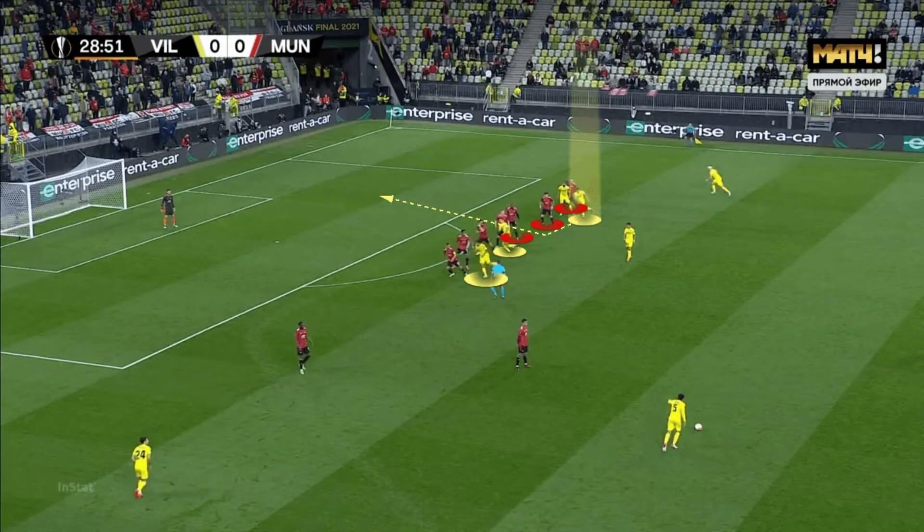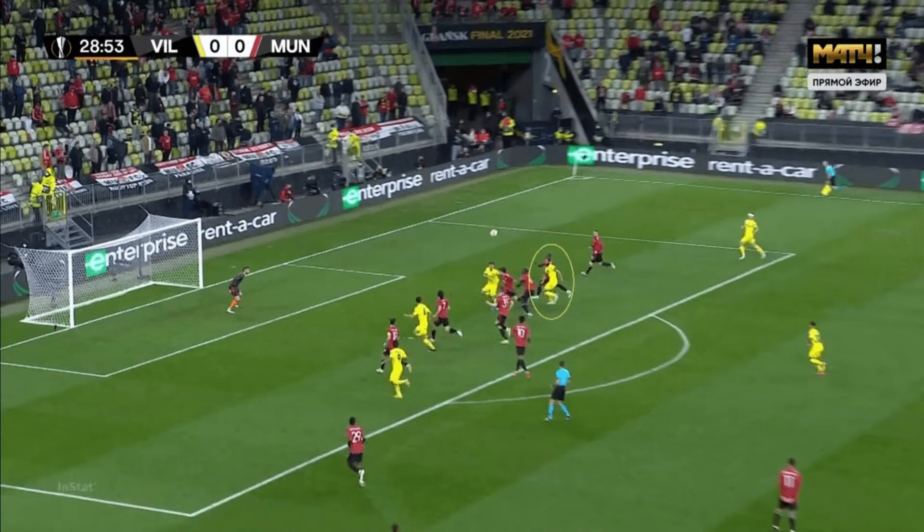Villarreal's biggest threat came from set pieces, as analyzed through Gerard Moreno's goal. Villarreal only used four players to stretch the defense, while United's initial setup already had big gaps on the far side, especially between Lindelof and Bailly. Moreno started his run deep so no one was chasing him when the ball was delivered. He arrived earlier than Lindelof, while Rulli-Albiol created the gap for Moreno to run into and score.